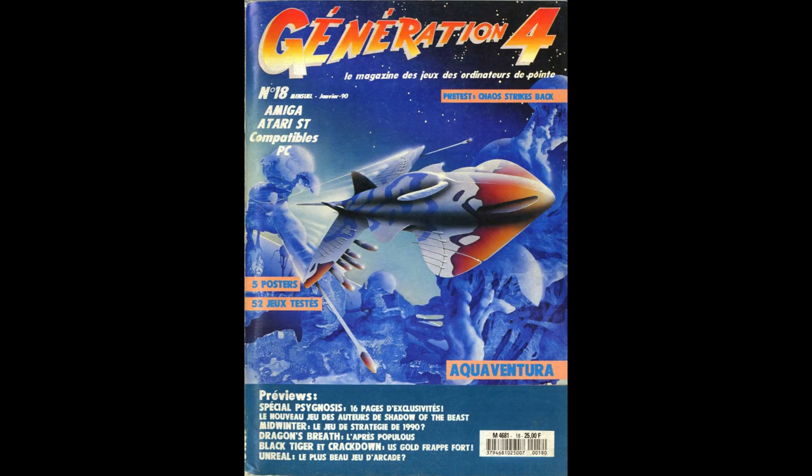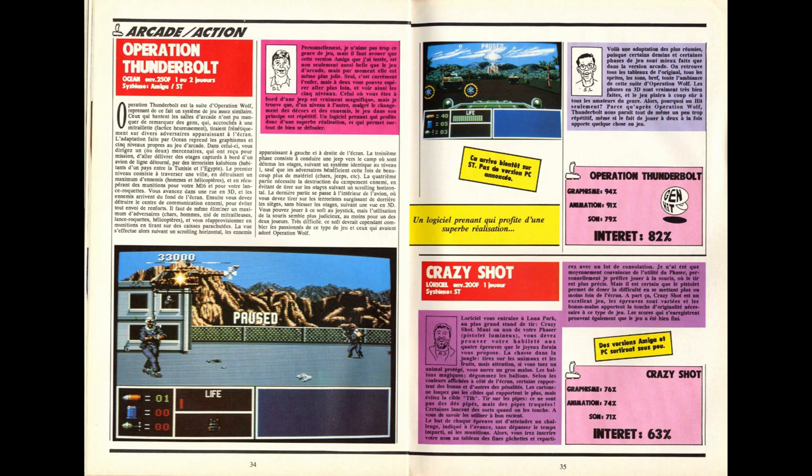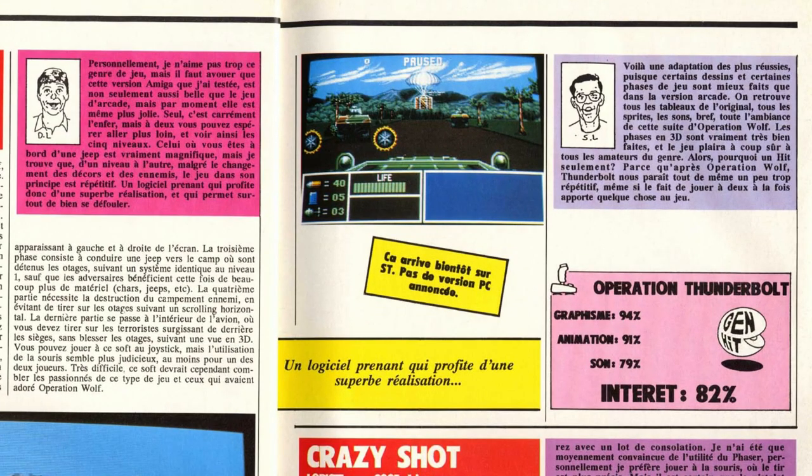On continue avec le test des versions 16 bits, Amiga et Atari ST, dans Génération 4 numéro 18. On voit ici une note d'intérêt de 82%, graphisme 94, animation 91. Le jeu reçoit donc un Gène Hit et non pas un Gène d'Or. Stéphane Lavoisard explique : « Voilà une adaptation des plus réussies, puisque certains dessins et certaines phases de jeu sont mieux faits que dans la version arcade. On retrouve tous les tableaux, tous les sprites, les sons, toute l'ambiance de cette suite d'Opération Wolf. Les phases en 3D sont vraiment très bien faites. Pourquoi un hit seulement ? Parce qu'après Opération Wolf, Thunderbolt nous paraît tout de même un peu trop répétitif, même si le fait de jouer à deux apporte quelque chose au jeu. »